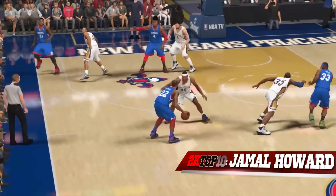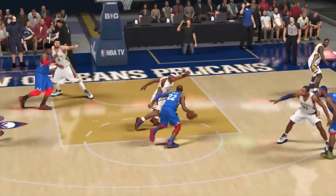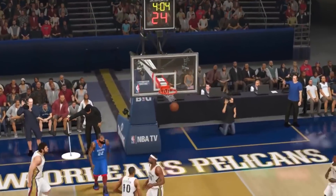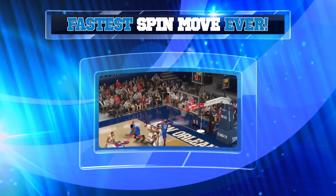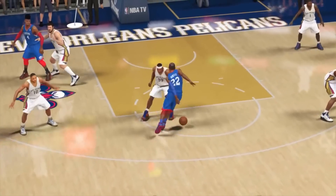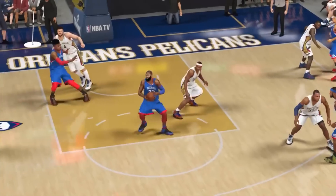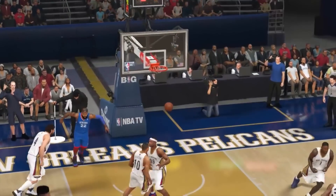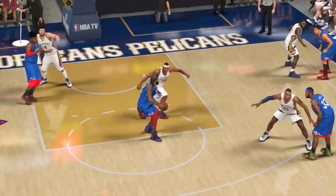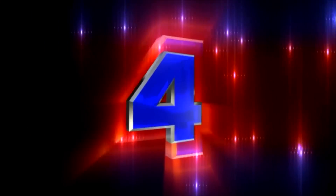Coming in at number 2, from Jamal Howard. A series of dribble moves that leads to an amazing spin move on Jackson Ellis. This is easily the fastest spin move I've ever seen in this game. Crossover into a spin move — look at Jackson Ellis, he's about 7 feet away. Had him on skates. That was crazy, and Patrick Young couldn't even recover. He didn't even know what happened.